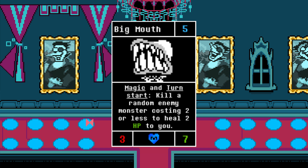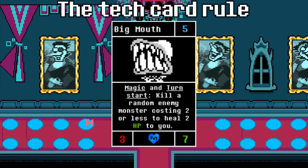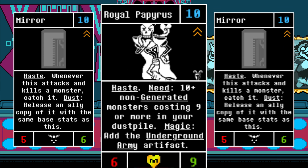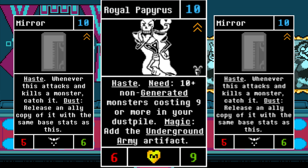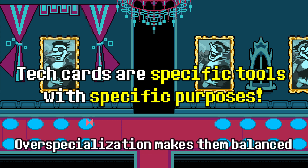So why does this matter? Because there's a very important rule about tech cards: they compensate for good matchups versus specific things by being below average versus other things. Big Mouse might help a lot versus aggro decks, but it comes at the cost of having a 5-3-7 that doesn't do much in other matchups. They suffer from a bit of overspecialization — some less, like Big Mouse, and some more, like Perceptionist 3.